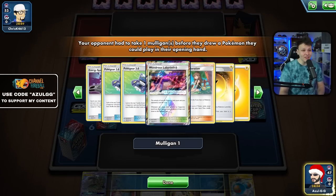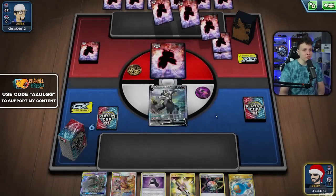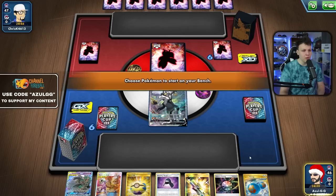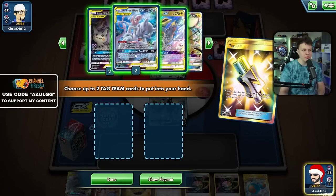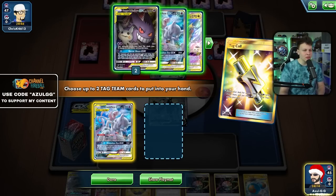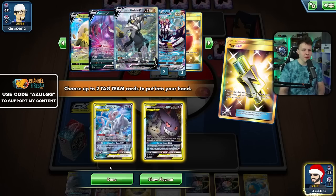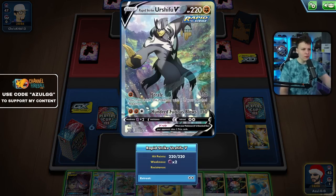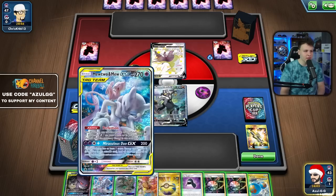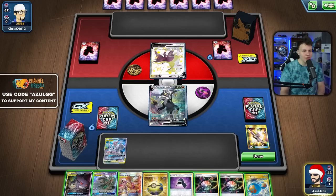We see Lightning energy and Wondrous Labyrinth, so Urshifu sounds pretty good to me. We get a Quick Ball off the top deck. We don't really have to be that aggressive with Urshifu though — we could still be getting energy on the Mewtwo, which is going to be a little bit more impactful. I'll grab one of the Gengar and Mimikyu. Without draw power though, I'll bench the Mewtwo and attach the Rapid Strike Energy. I'm almost fearful of Crushing Hammer or Fan here.